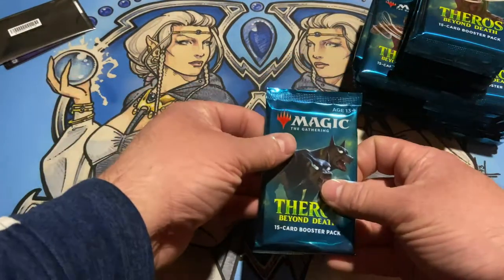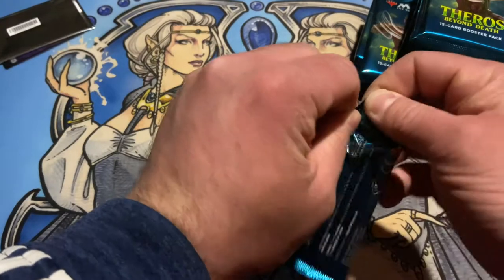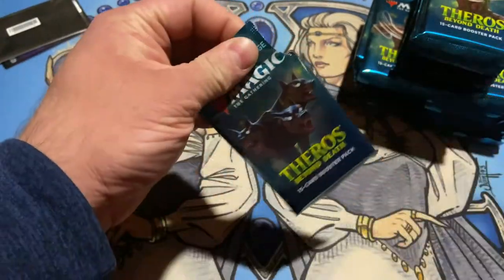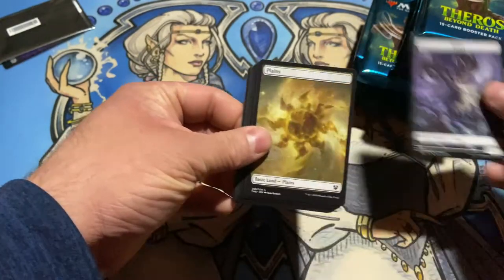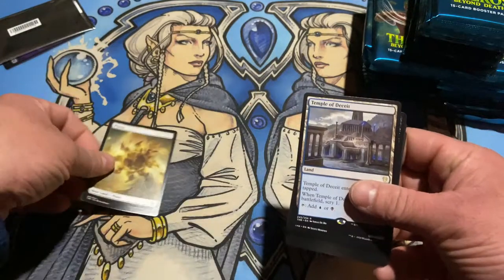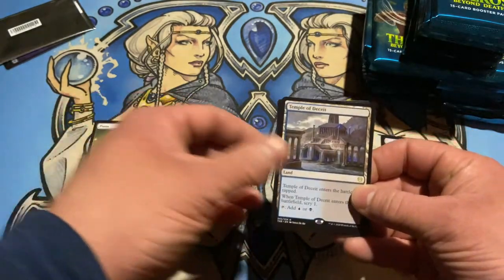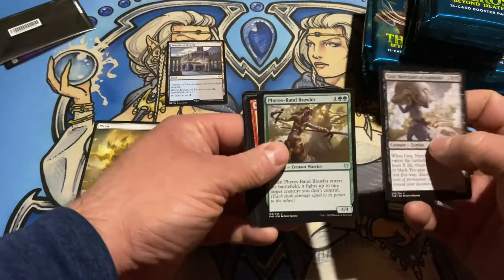There we go, we got our packs. Let's dig in. We got pull tabs — perfect, makes this a little bit easier. So we got our first Goat token, first full art land — I think these are cool. I know everyone thinks they're Pokemon cards, but... And we got a Temple of Deceit for our first rare. And Gary. Okay, decent pack.